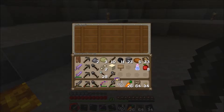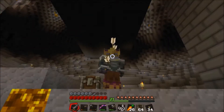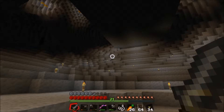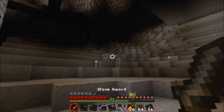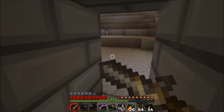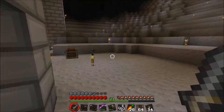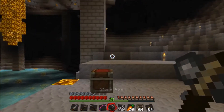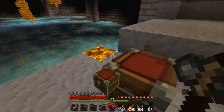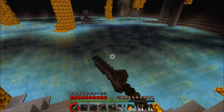Diving helmet — a golden helmet with Respiration and Aqua Affinity. Right in the dome! There's one in my back too — and then one in the back of my left lung. I don't even look at an enderman — I didn't even see him. Oh I see him now, he's up in the top right corner of my vision. So we got a diving helmet now so we can go underwater.